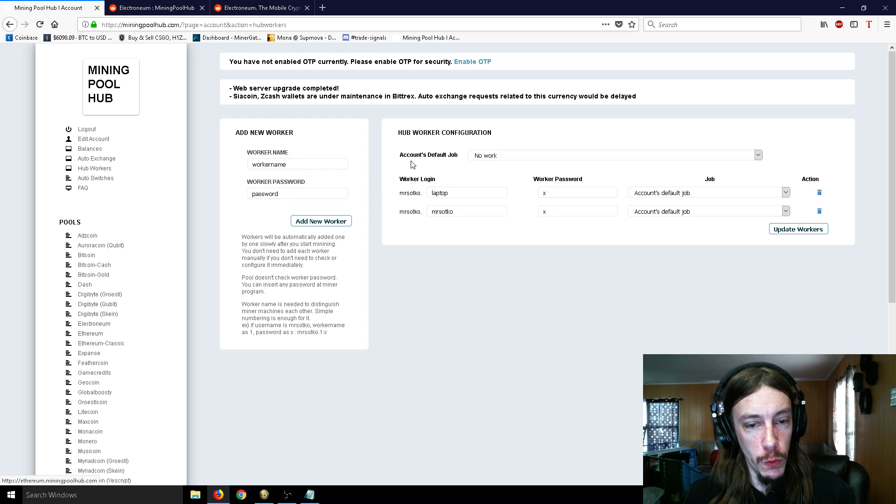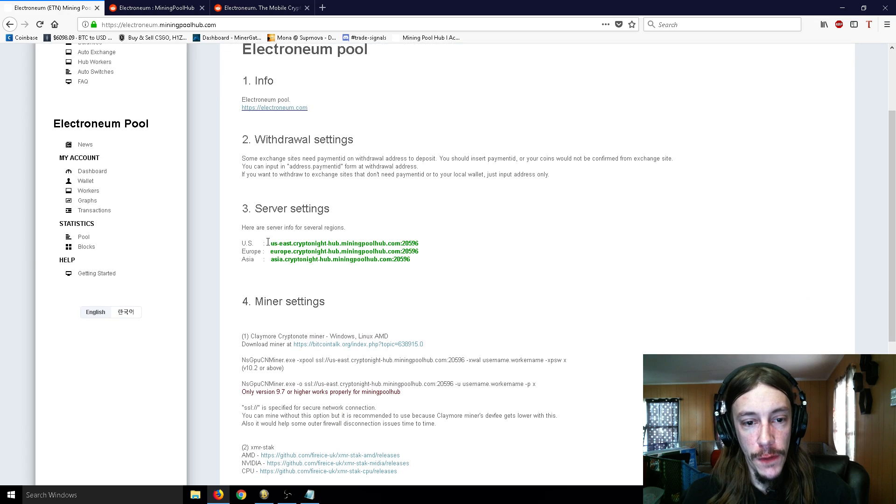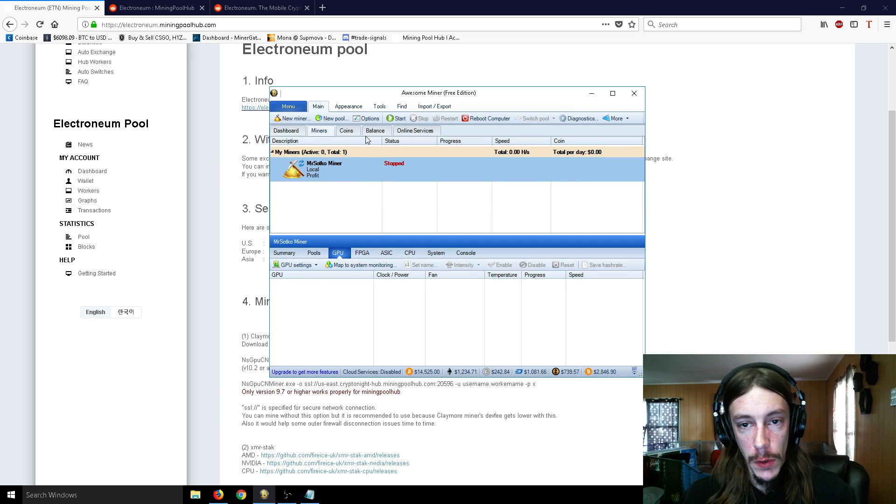Once we actually have that account and you have that name down, we need to go to Electroneum and find the mining pool here. So if you're in the US, if you're in Europe, if you're in Asia — I will copy and paste this here — and then we bring up Awesome Miner.